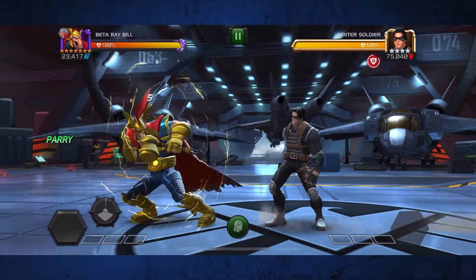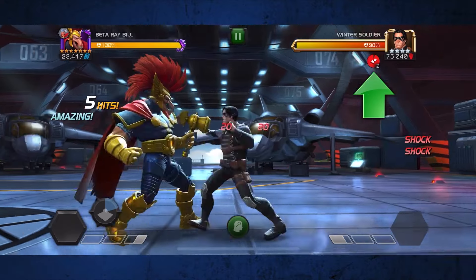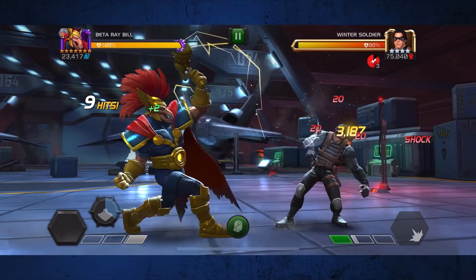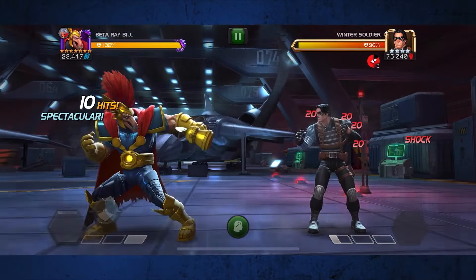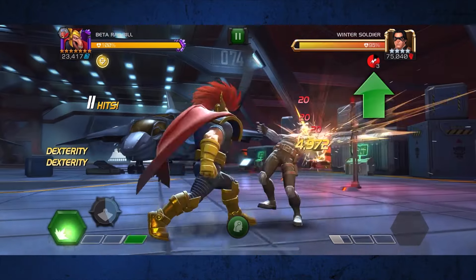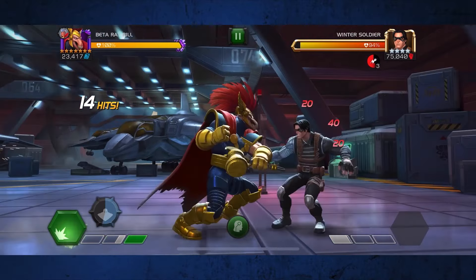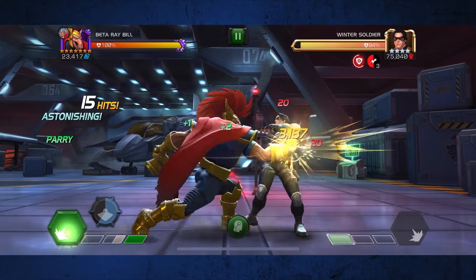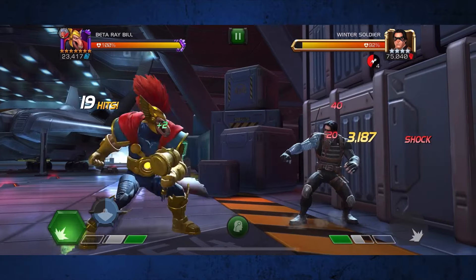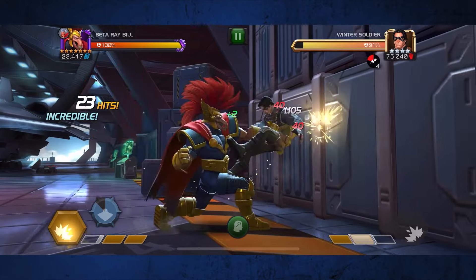The first thing to know about Beta Ray Bill is that your attacks have a 10% chance to inflict a shock passive, and these passives last for 25 seconds. They do very little damage over time, but when they end they deal a burst of energy damage. Starting a combo with a medium attack or using your special 1 is going to speed up the expiration rate of these shocks by around 300%.